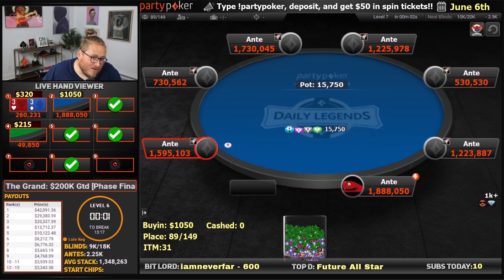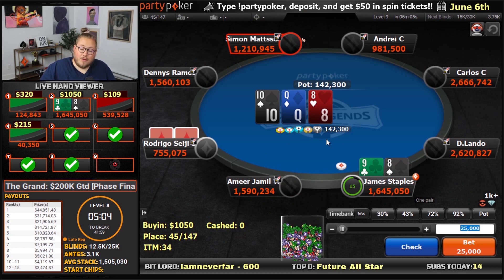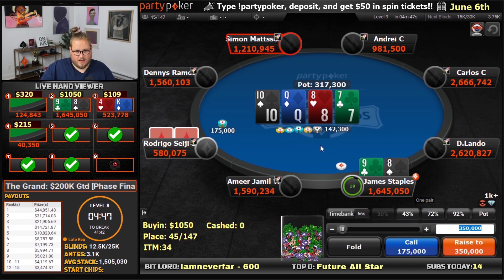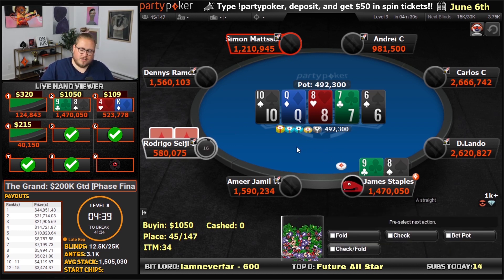We have doubled-up, chat — 1.9 million in the 1K. Raise pre-flop in the 1K, get a call from Rodrigo. Check back on the flop with bottom pair and a gutshot — I think we're okay. They bet really big on the turn, definitely a call. Go to the river, we have a straight. Good.